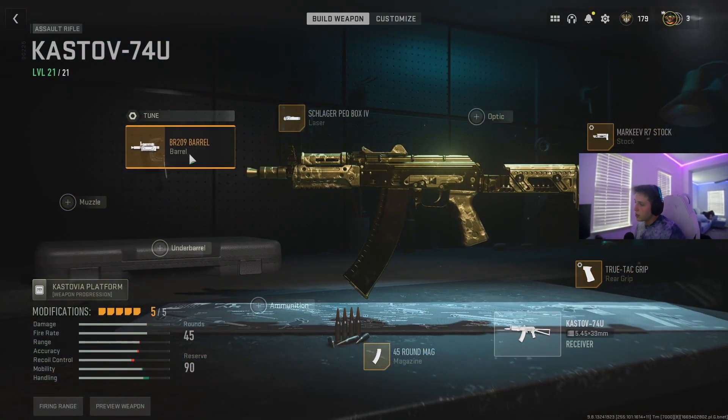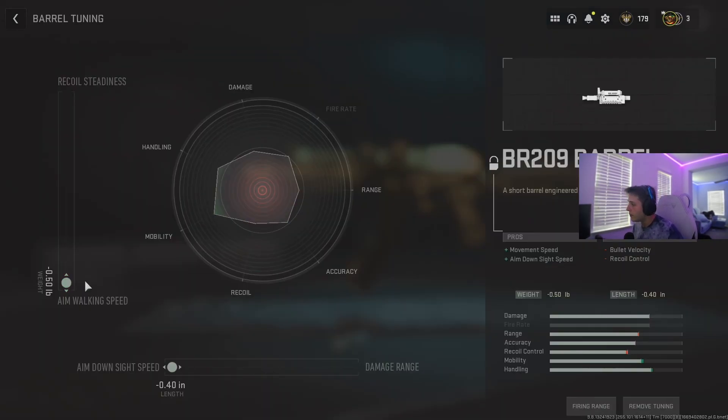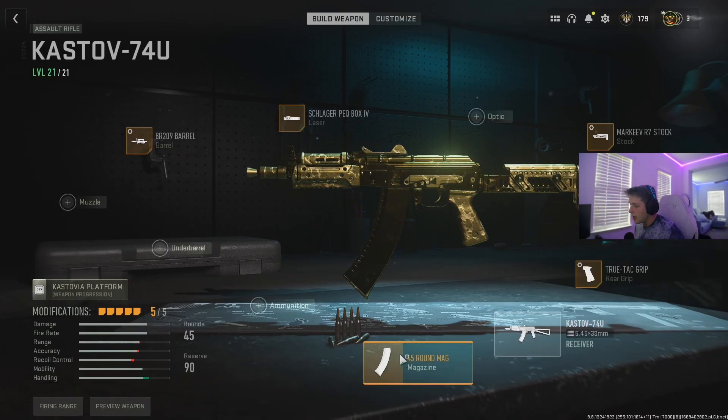I use the BR209 barrel — it's just a good barrel, good recoil, that's kind of why I went for it. Everything's based on aim. As you can see in the clips, the recoil is really controlled. Do aim walking speed and aim down sights.